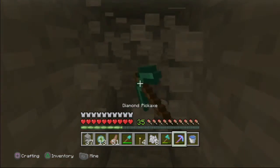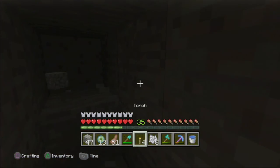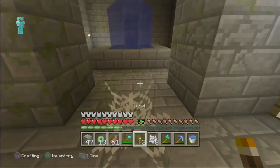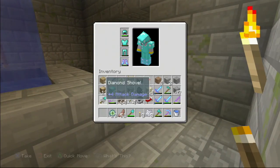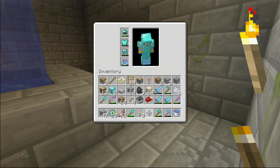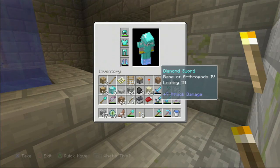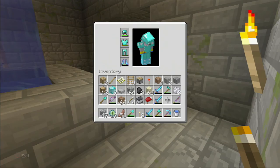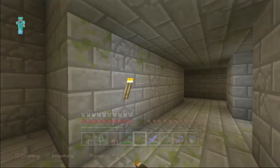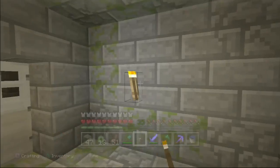What happens if we dig over here — is there something past here? Doesn't look like it. I probably should pull out my sword, that would probably be a smart option. What sword should I use? I have so many — I have sharpness, fire aspect, looting. We'll use sharpness right now. That library was extremely odd.